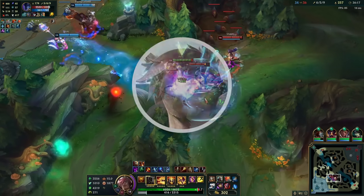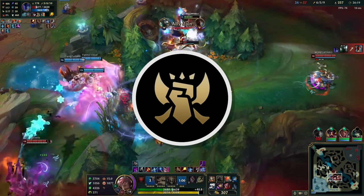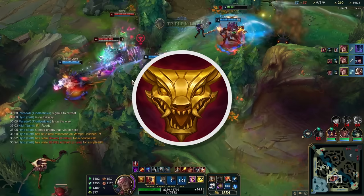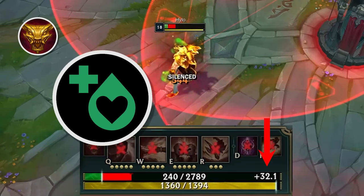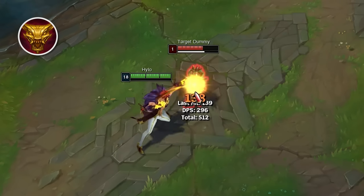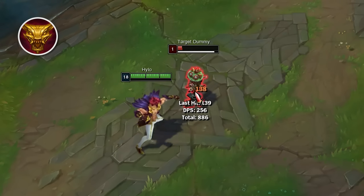First let's talk about Set. Set is a member of the Juggernaut class, characterized by his threatening presence and 1v9 ability. His passive, Pit Crit, has two parts. The first part gives him more health regeneration based on his missing health, and the second is his signature 1-2 punch. The second punch does increased damage and is 8 times faster than the first.